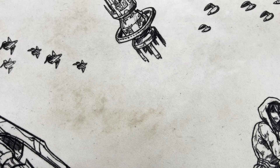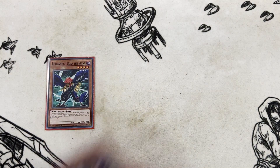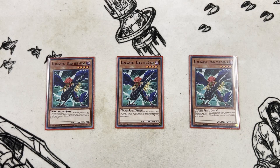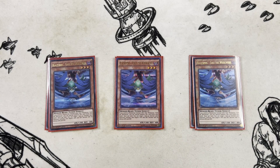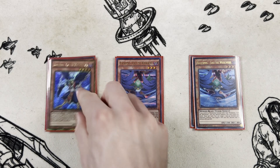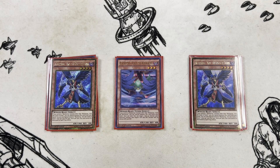Starting off our Blackwing line, we have our two three-ofs: three copies of Bora the Spear and three copies of Gale. We've maxed out on the unlimited special summons per turn - as long as you don't control one of the same name, you get a free special summon. I've opted for just two copies of Kris; it's a hard once-per-turn on the free special summon, which is why I'm playing it at two instead of three.